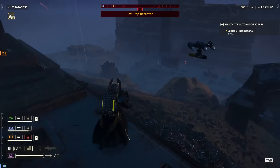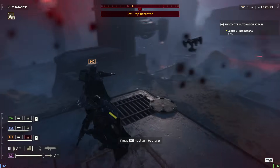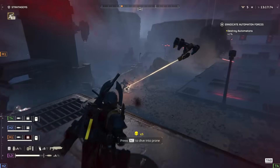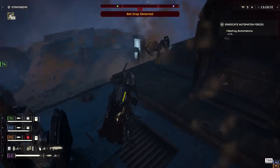Next up we have the R-36 Eruptor rifle. It's a hybrid weapon — a bolt-action rifle with a sniper-like scope on top. The catch is that instead of shooting big sniper bullets, it fires exploding shells. It's definitely some form of exploding weapon, hence the name of the warbond.